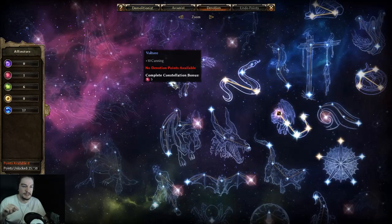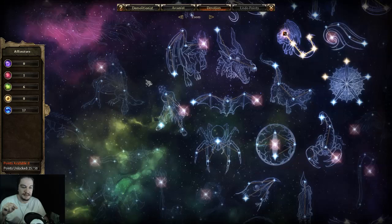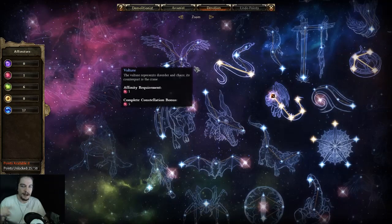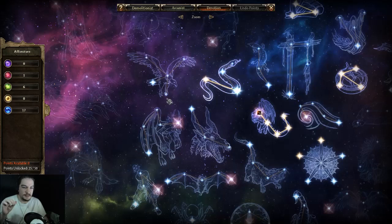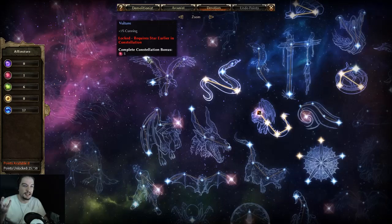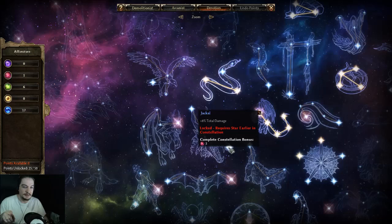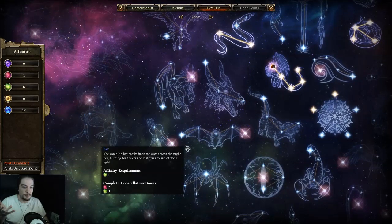The Viper also gives two Chaos and three Primordial — that'll get me to 20 in Primordial and plus three on Chaos. I need to reach eight Chaos, so after that I think I'll go straight for the Vulture. The Vulture is five points to complete, and I don't think there are any other quick Chaos options. I could also go to the Jackal since it gives total damage, offensive ability, and energy, which is all handy for an aether build.